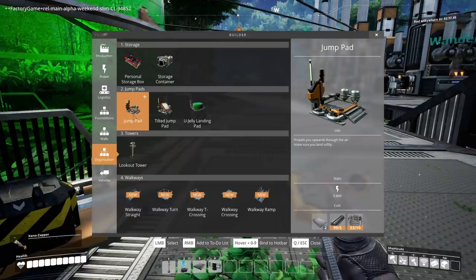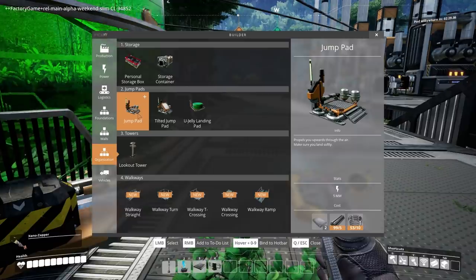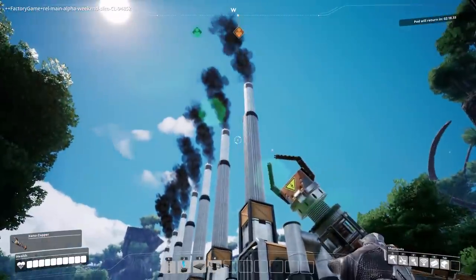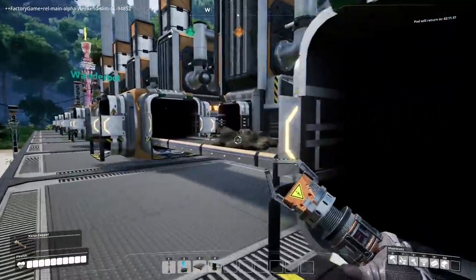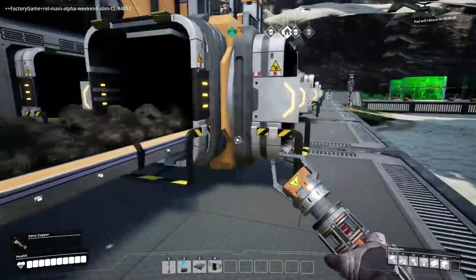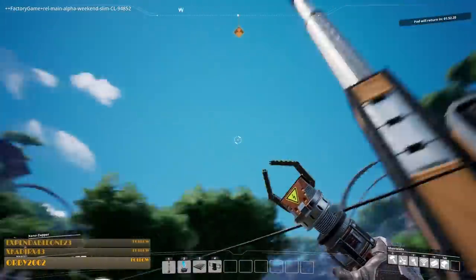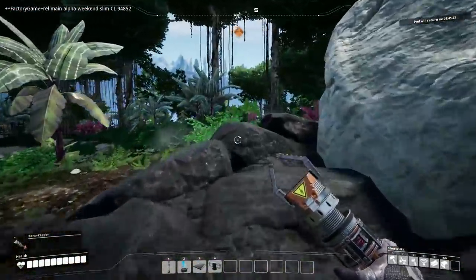Were you gonna try and make a jump pad? Yeah, it only brings you up so far. There's no temperature readout or anything telling me that what I'm doing is a terrible crime. There are black clouds coming out of the chimney tops of these power generators, Wanda! It's clean coal! Those are sad clouds — they're not fluffy white clouds, they're black clouds. You're a bad man. This is why all the aliens tried to kill us.